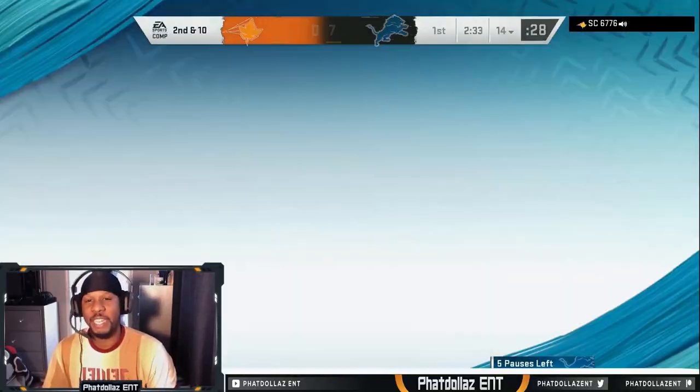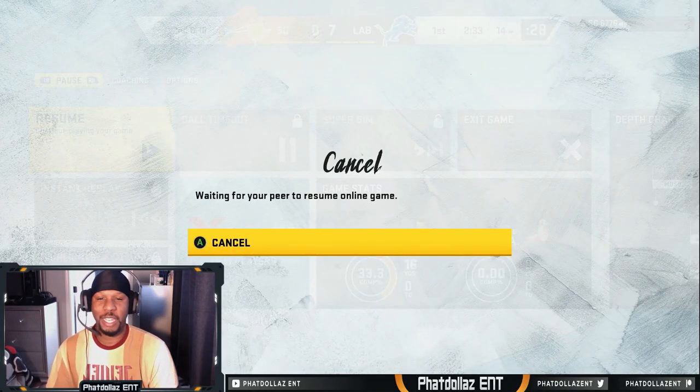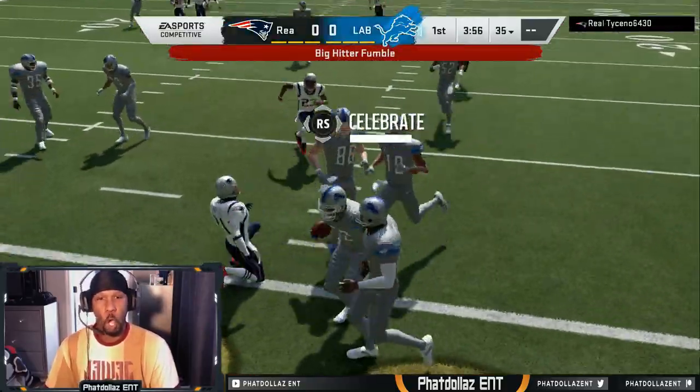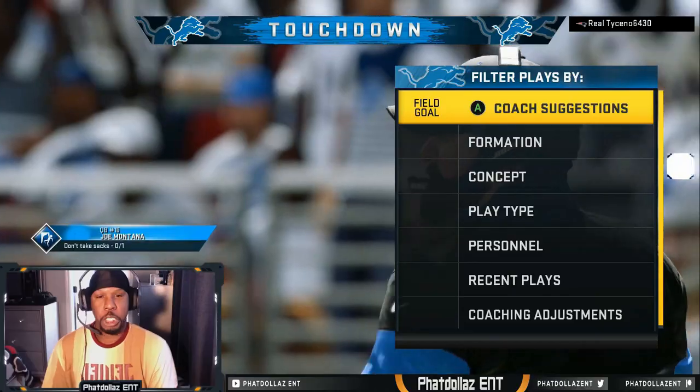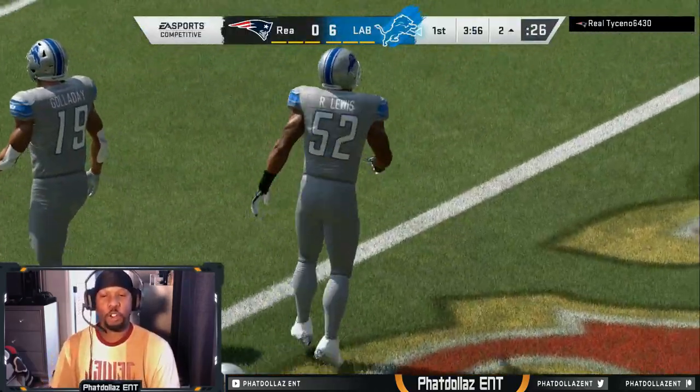Richard Sherman with only 92 speed — my opponent does not like it, my opponent is mad right now. We might have to jump into another game. Oh, we get a fumble and a hit stick! I would definitely take one of them, let's go!